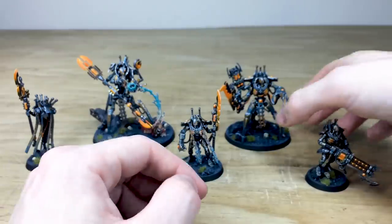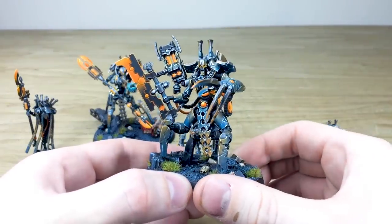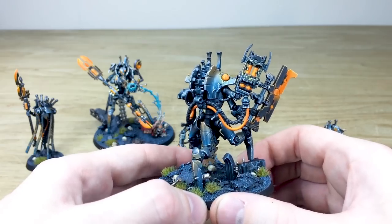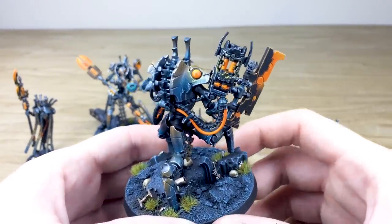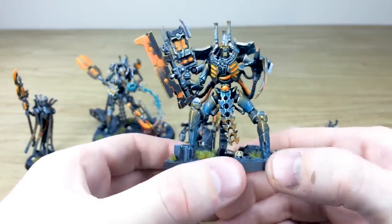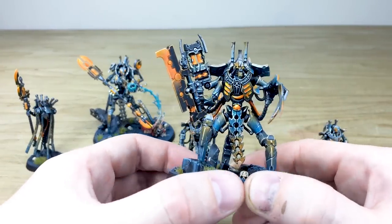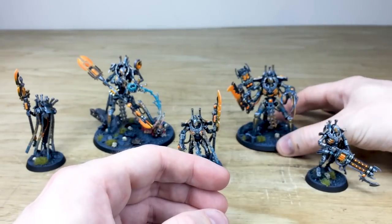Next up we have the Skorpekh Lord — a really imposing, huge model. I was surprised at how large it was when I first saw it. It's a great character to lead your Necron army. Simon's done a great job across this model. I really like the little accents of yellow on certain armor panels, showing that orangey glow catching on those areas. The claws have that same transition from orange to blue, and that lovely etheric orangey glow across the rib cage, cables, orbs, and energy barrels on the weapon.